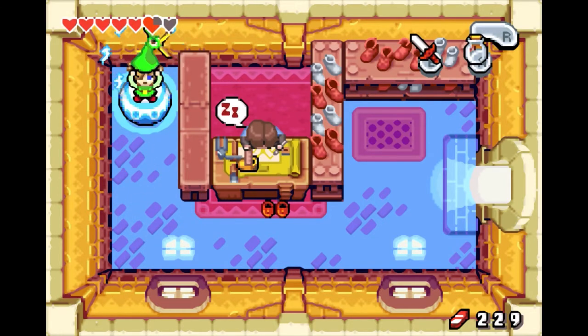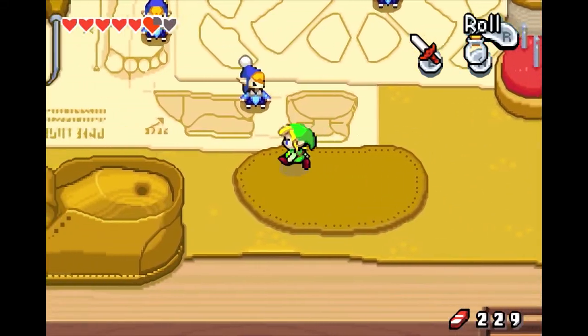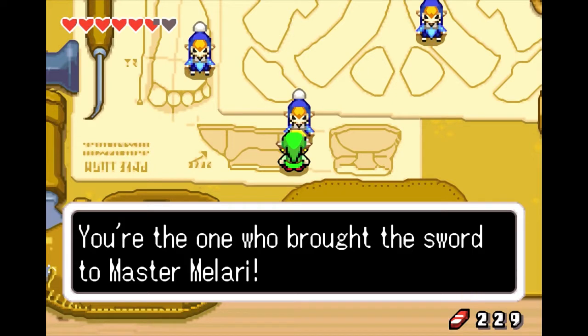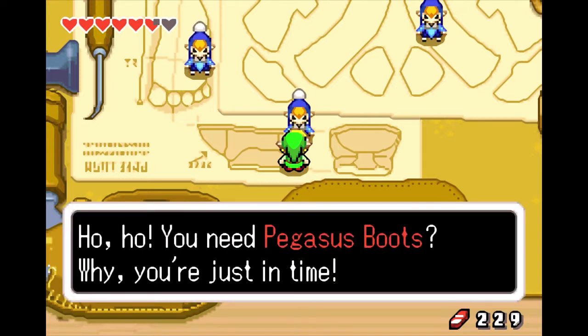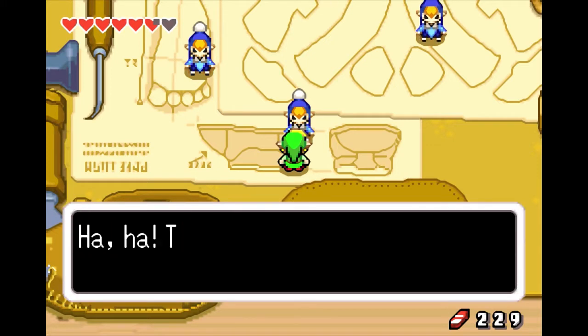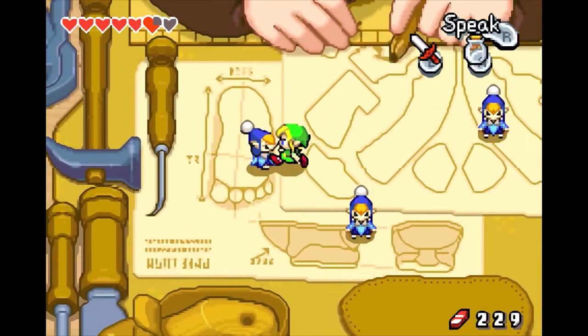Remember last time when we came in here, we couldn't even get up the stairs because the shoes were in the way. Now we can get up here — and surprise! There's Minish. How do you guys know about the princess? Isn't she like miles away in Minish sort of terms? The little Minish make his shoes. Are you really surprised? Oh — Rem the shoemaker. I have to go all the way back to the forest. It's a long way to go.